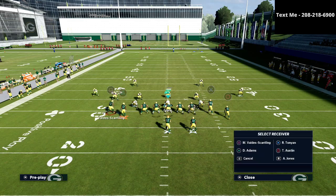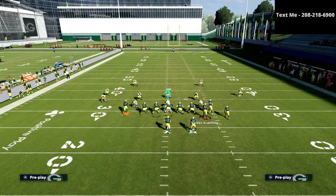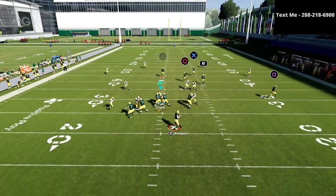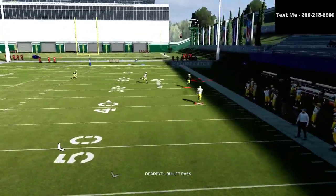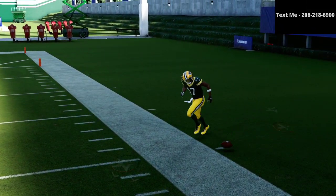The beauty of the tight flex formation is what you can do from a motion perspective. With basic motions going into a bunch-type set, you'll see that the triangle receiver — as long as you have some time in the pocket — will clear over any zone drop or cloud flat coverage. That's what makes this route so effective.